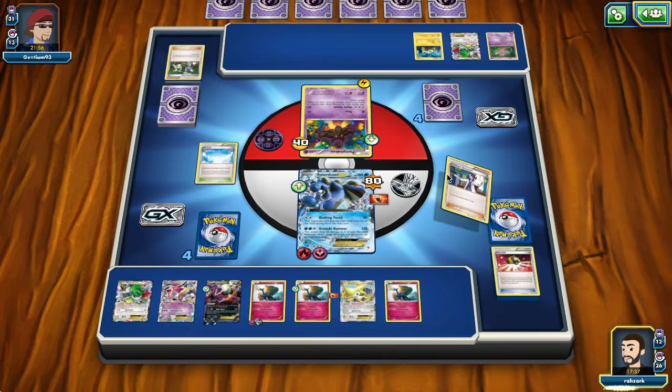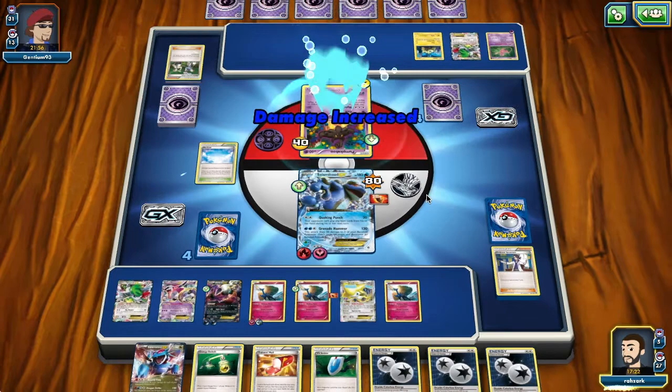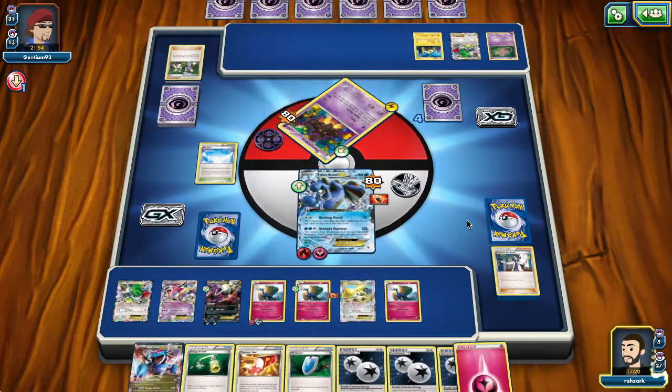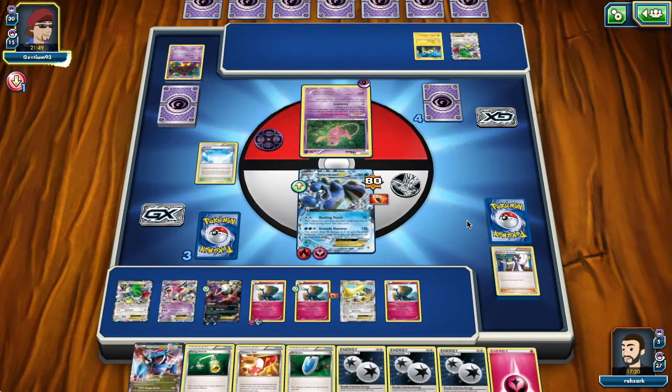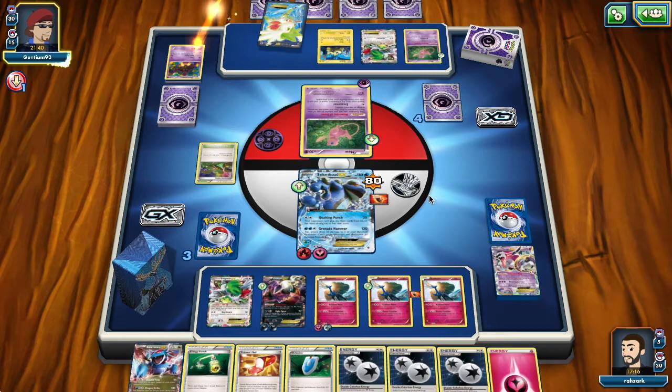Might as well play the Xerneas — we'd be discarding it anyway. We have a very healthy hand. I don't need the Xerneas in active, so I'm just going to Quaking Punch and take another prize. This item lock is making the opponent's life really, really hard. If the opponent attacks with the Joltik, which I think is the right play, we just take the knockout. We only really need three types of Pokémon to deal 100 damage, which knocks out any Night Marcher. We can get Exeggcute for the fourth type if needed.